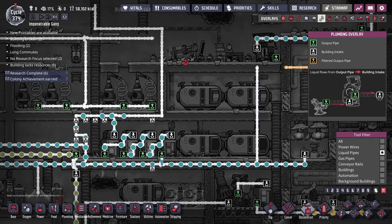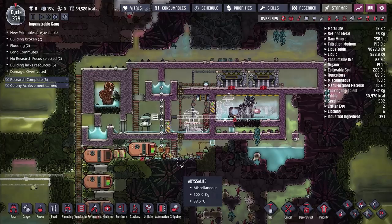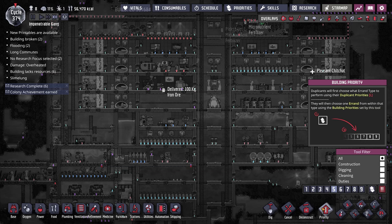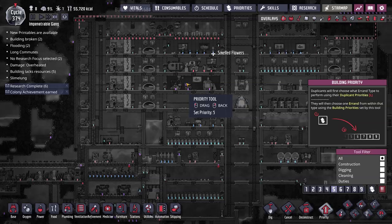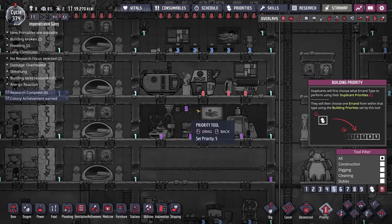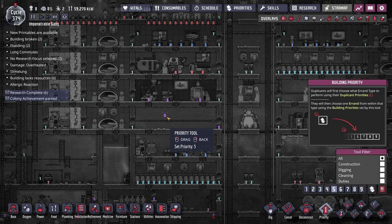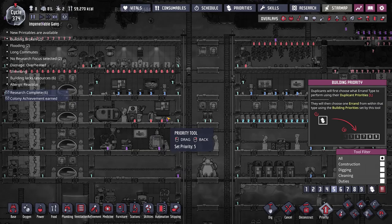I'll bump the priority of breaking these lower pipes and temporarily add a new pipe to bring more water into the initial loop to get the system running. Let's also talk about the updated priority system in the base. I've replaced the sea of purple priorities with more variation — food and cooking are now priority 8, the highest in base. Priority 9 is reserved for urgent tasks I want done before everything else but without sacrificing sleep.